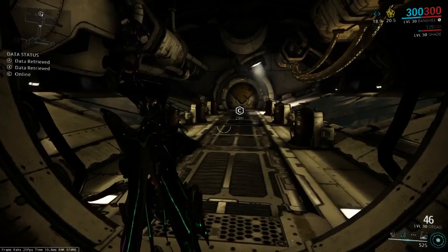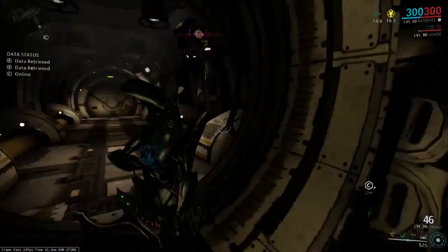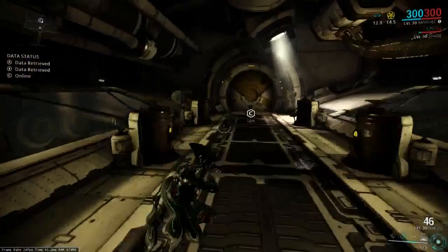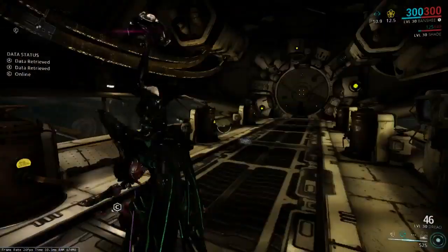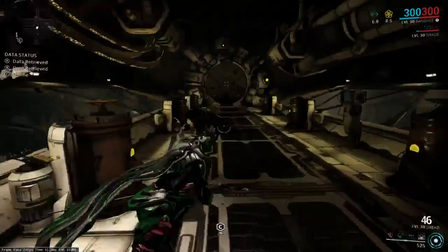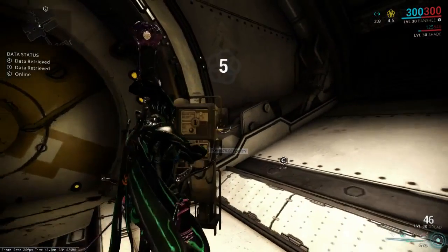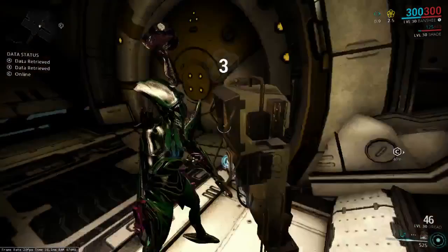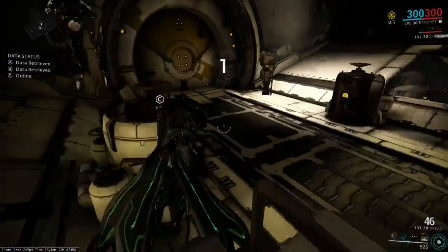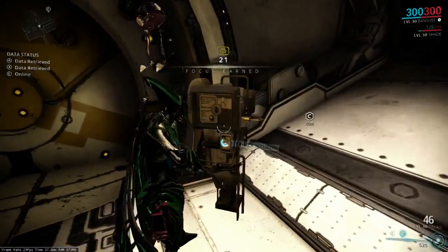Hello YouTube, it's HerbDerb here, and we are back with yet another episode of Warframe Spy Vaults. Here we have Unumbrill Uranus, probably the easiest spy mission on Uranus — what I would consider probably the easiest vault — and this is a pretty unique vault out of all the spy things I've done in Warframe. I would say there are at least four different ways to complete this.